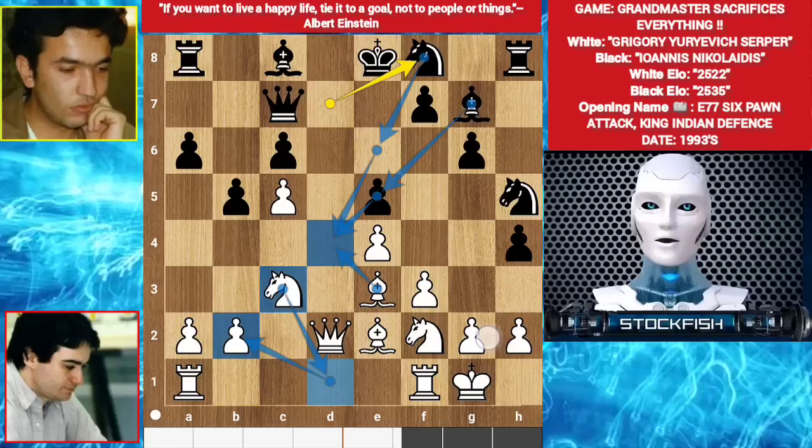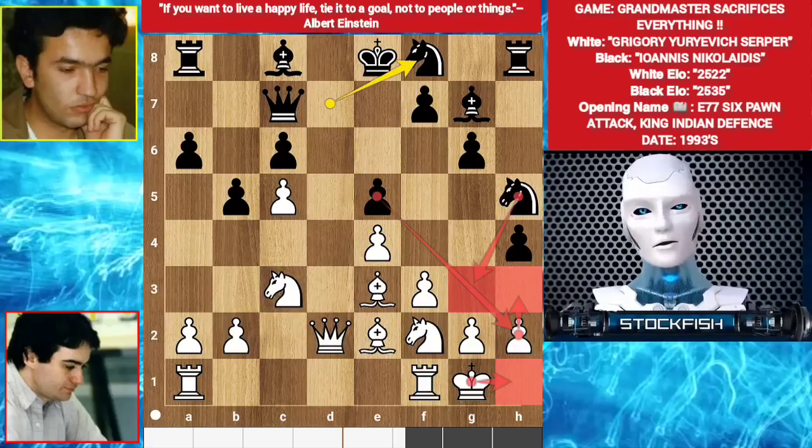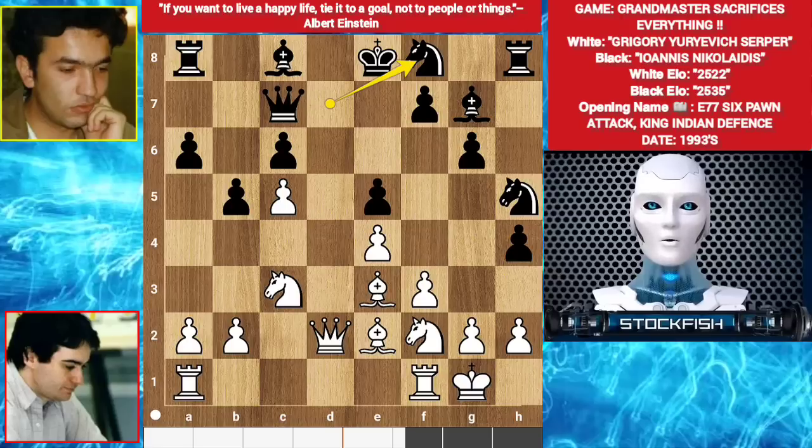Bishop e5, targeting the pawn. If you play h3, then bishop h2 check, king h1, check, king takes bishop, knight takes f1 will fork the king and queen, and white will lose the game. So he's striking with a4 - he wants to trade the pawn and open the a file for the rook.